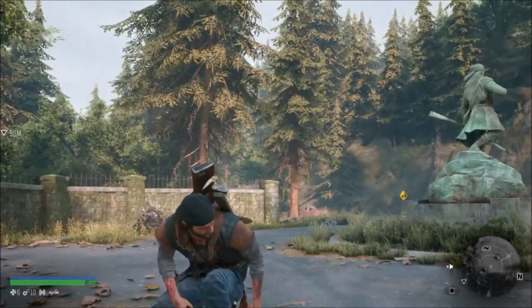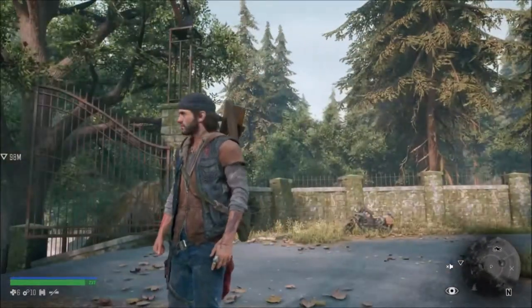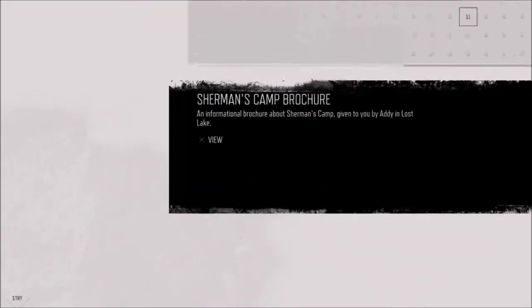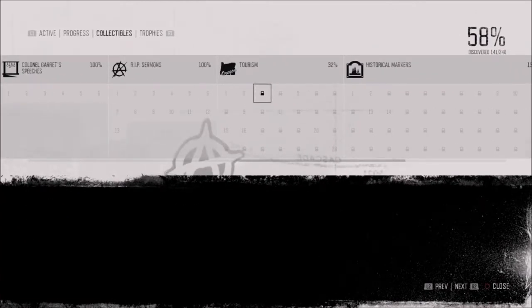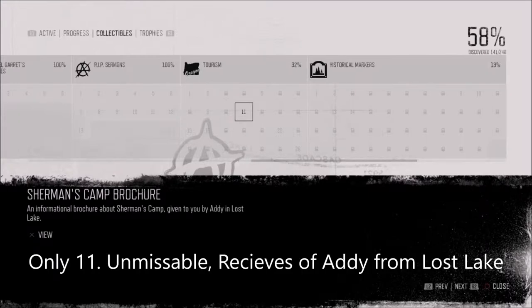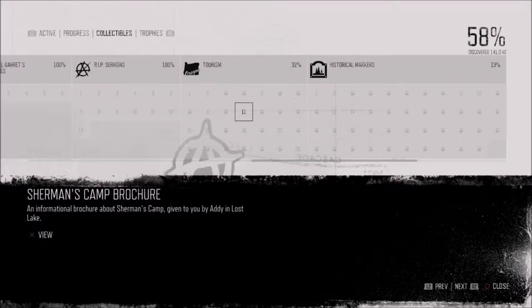What is up guys, Matt from the school bus and today we're doing another collectible guide - this one is called the tourism guide. I've got a few already but I'm going to go over them anyway. Only number 11, which is the Sherman's Camp brochure, is unmissable to the storyline. You can get this in region three, so that's the only unmissable one.